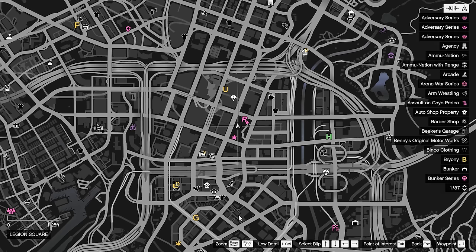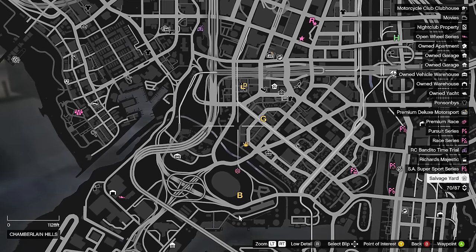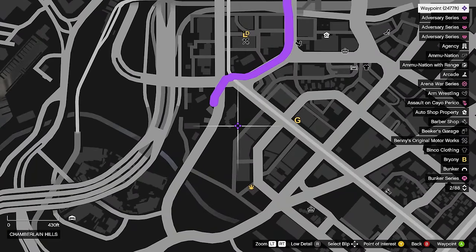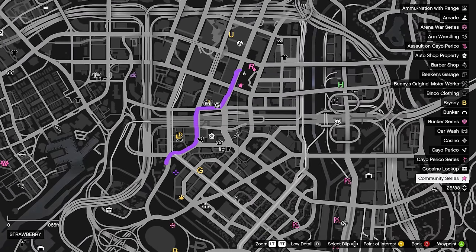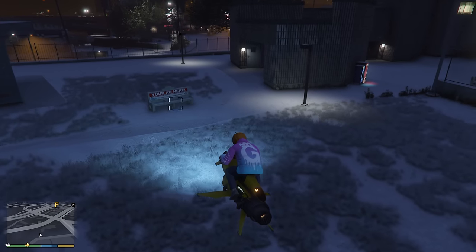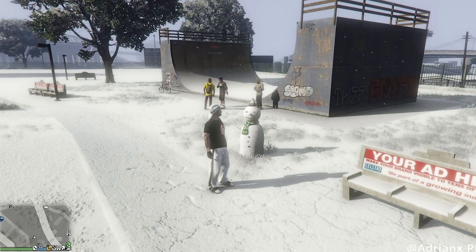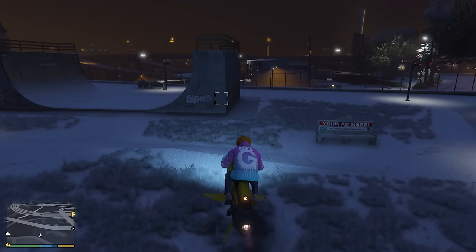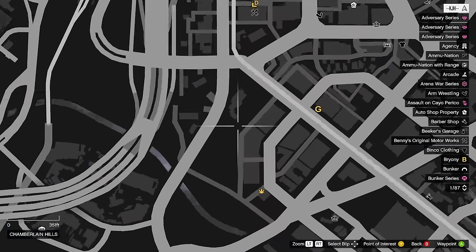For the next one, we're going to go down again, and it's going to be right here. This is the location we're currently at, so it's just going to be right down a little bit. Once you get here, it's actually going to be right here next to this bench. As you can see, it is right here next to this half pipe, and this is the location.